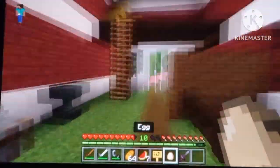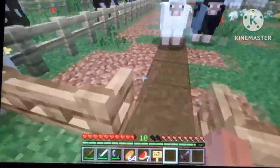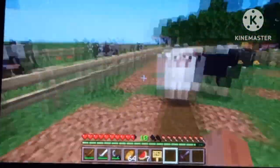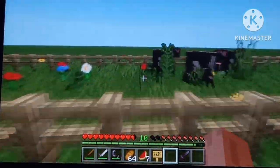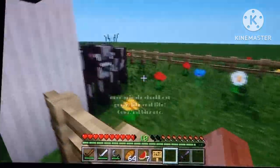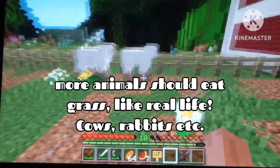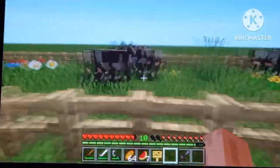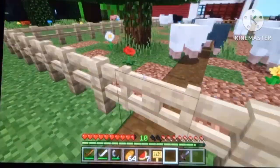Now we're going into the wilderness. I think animals should actually forage for food instead of just wandering around — cows should find wheat, sheep should eat grass, but they should actively seek what they like to eat instead of players having to feed them.